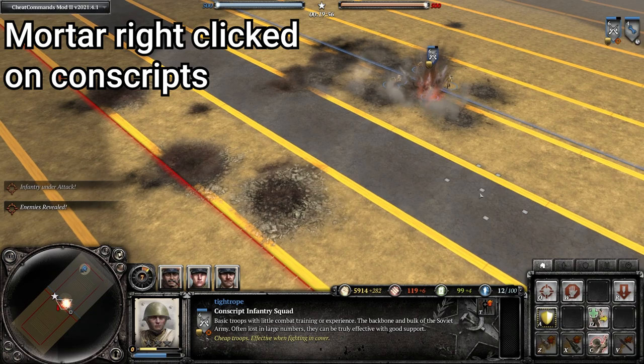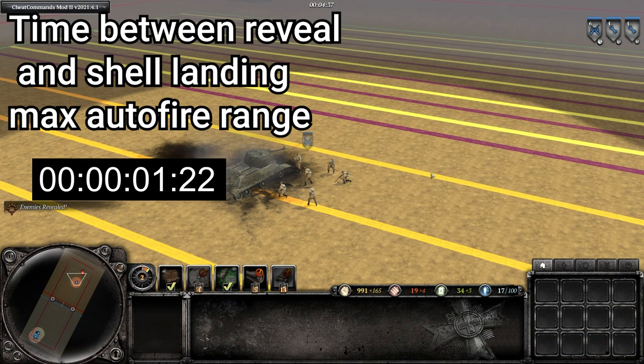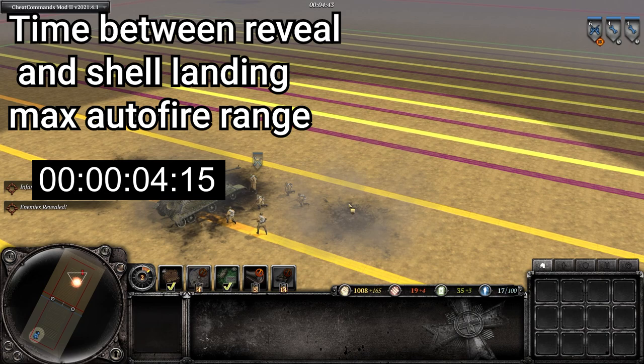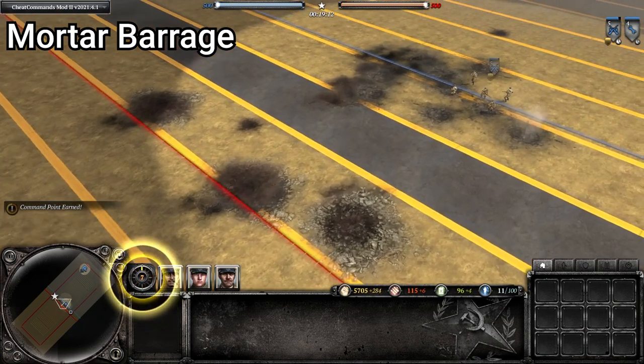This makes it very easy for the opponent to notice the mortar firing, have a good idea of what the mortar will be targeting, and then start dodging with that target — making the mortar significantly less effective. However, if you use attack ground or the mortar's barrage ability, the mortar does not get revealed in the fog of war.